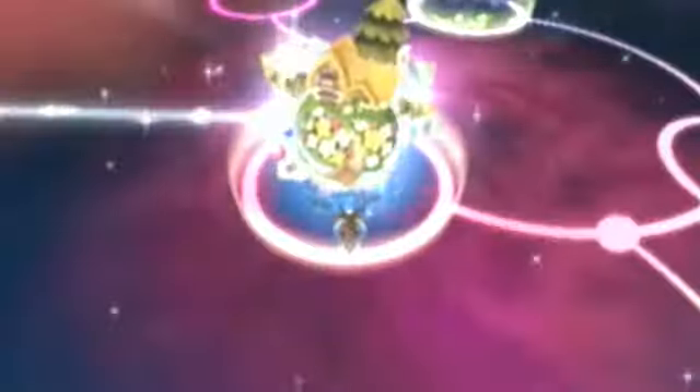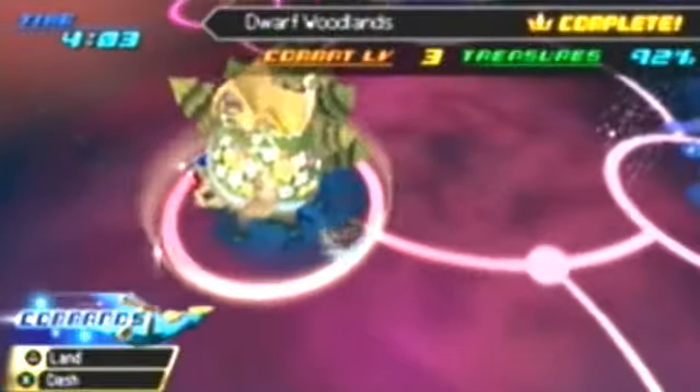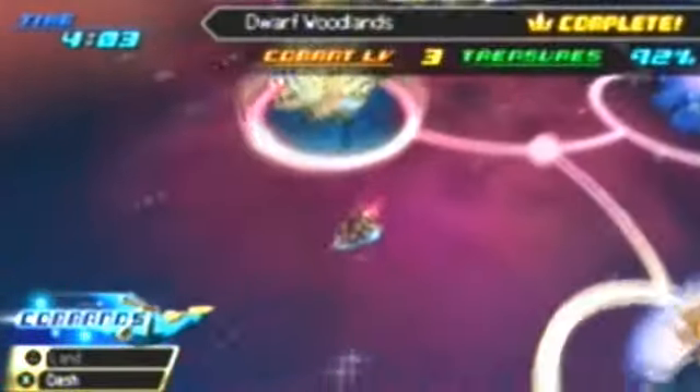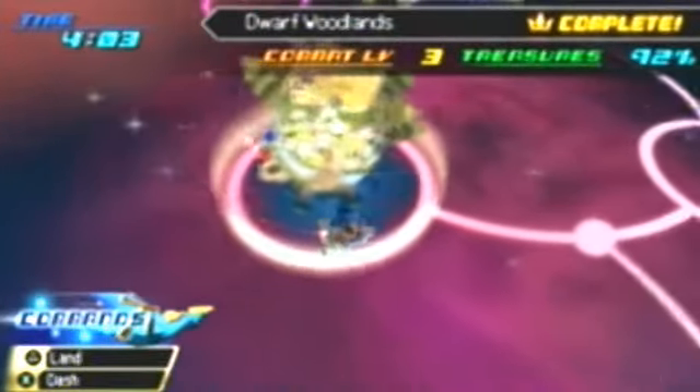We got a new Keyblade and we're done with Dwarf Woodlands. There's not really much of an ending to these worlds, except Aqua tends to get to worlds last so she often gets the proper sendoffs — which is why you should play her last. I'm going to play Terra first, then Ventus, then Aqua.